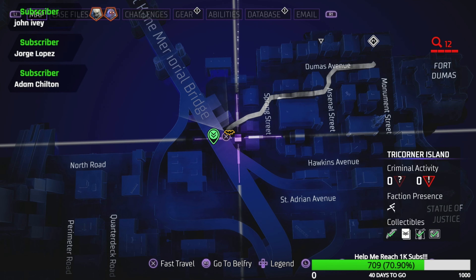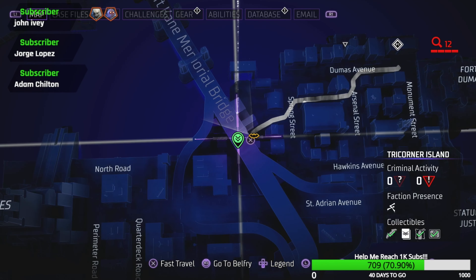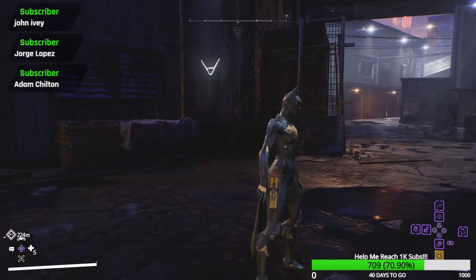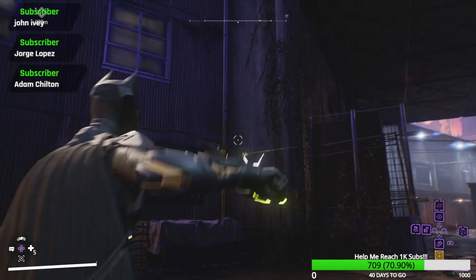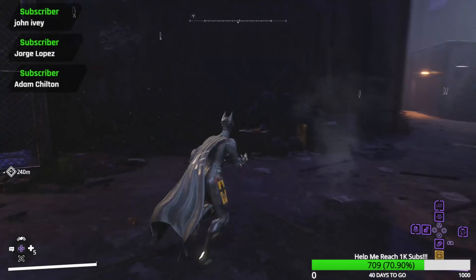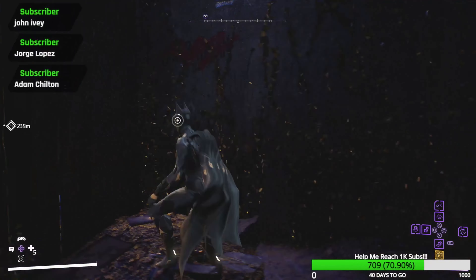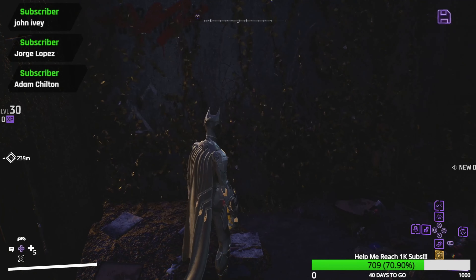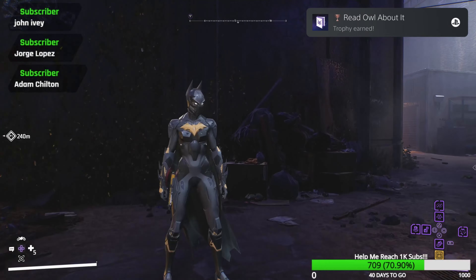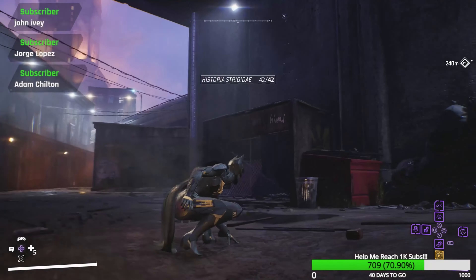Our next one is going to be really close to the fast travel point for this area. All you literally need to do is come under the bridge after fast traveling and you'll find this symbol. Then all you need to do is come in here, and in the darkness behind these vines is your last one — and there you go, every single page — voila.